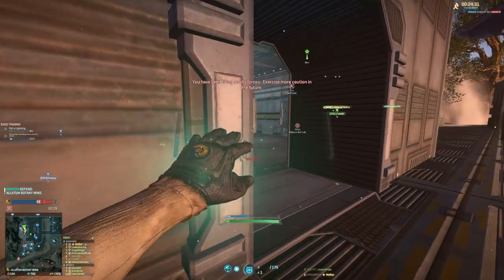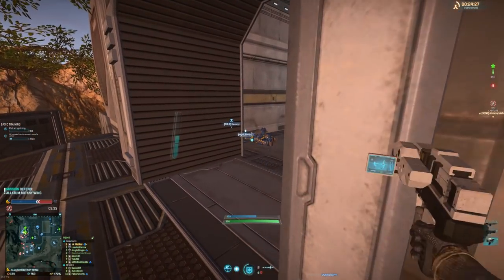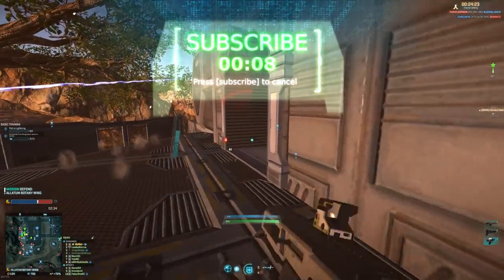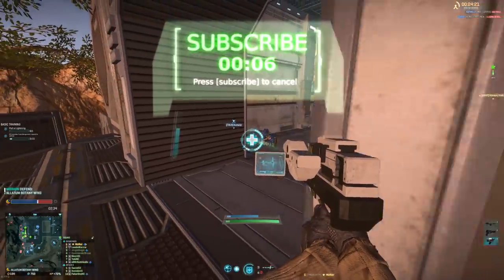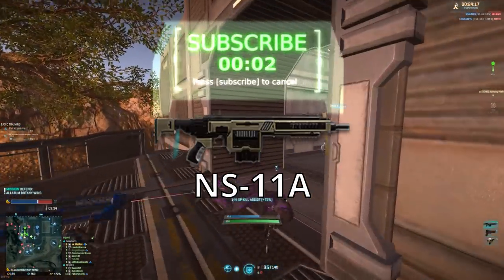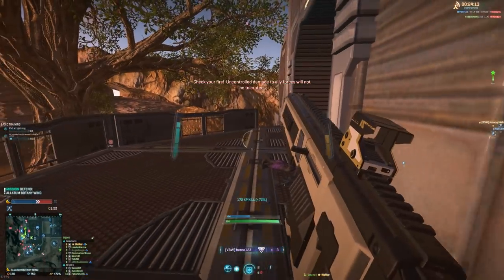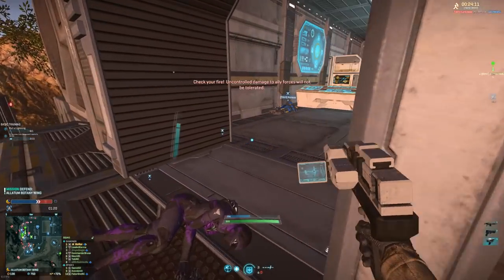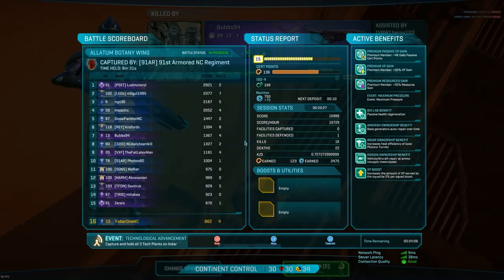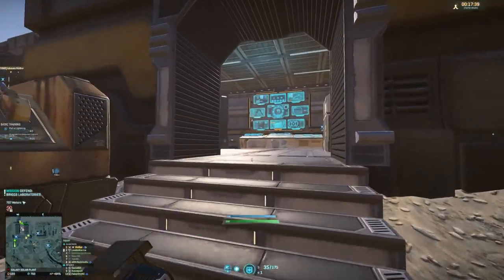That video you can find in the top right corner right now. If you want to have a say in coming weapon reviews, please subscribe to the channel and keep up to date with my polls, or leave a comment down below. Today's weapon, as you might have seen in the thumbnail, is the NS-11A. This is the twin brother of the NS-11C, and to make the family complete, it is also the little brother of the NS-15. If you've ever played with one of those guns before, you might notice some similarities.